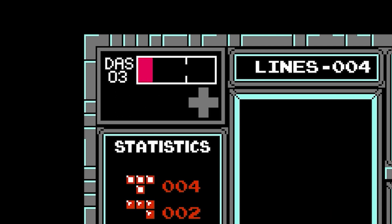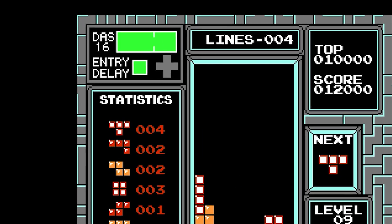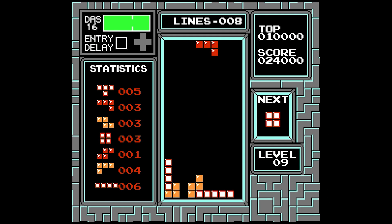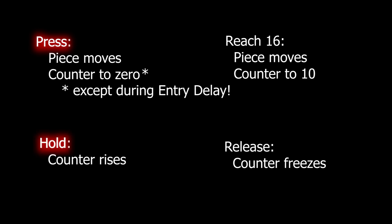Well, there's a loophole we haven't discussed yet: the entry delay. Entry delay is the brief moment between when one piece lands and the next one appears. It's normally 10 frames, or up to 18 when there's a line clear animation. If you press left or right precisely during that entry delay, the meter doesn't reset. By press, I mean the initial pressing of the button — you can hold past the entry delay and release whenever you want. What matters is when you initiate pressing of the button.